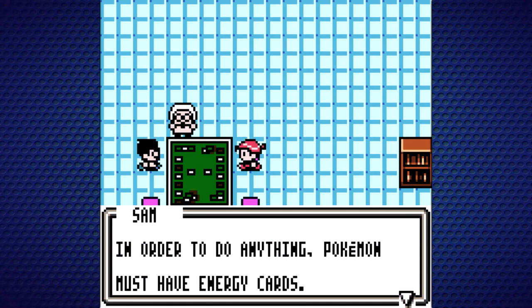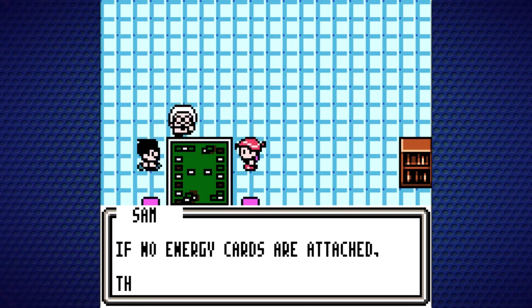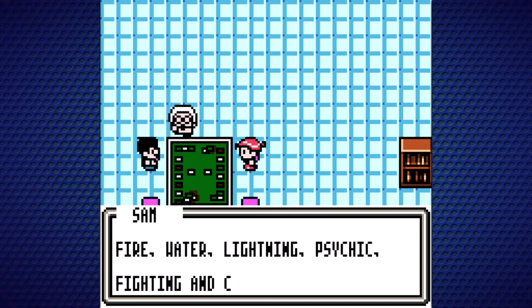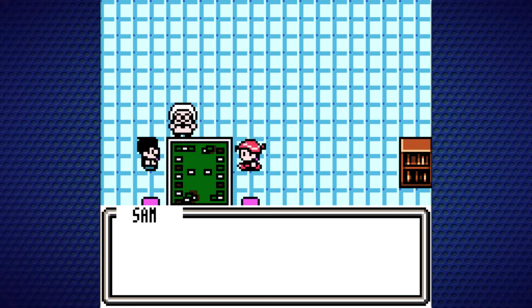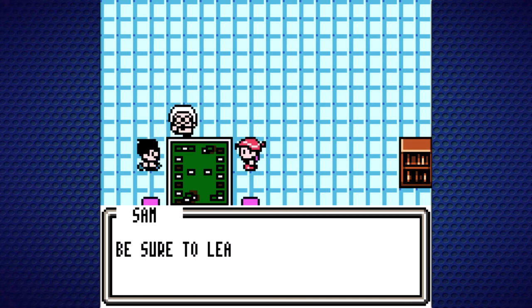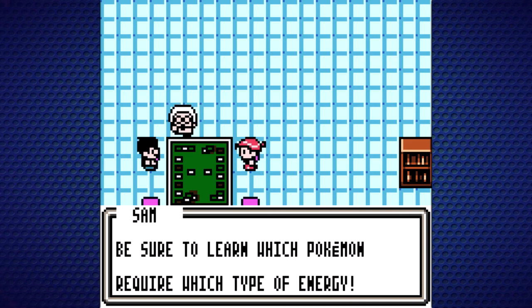Energy: In order to do anything, Pokemon must have Energy Cards. If no Energy Cards are attached, the Pokemon will not be able to attack or retreat. There are seven types of Energy Cards — Grass, Fire, Water, Lightning, Psychic, Fighting, and Colorless — which is different from the actual video game. The type of Energy required depends on the Pokemon. Be sure to learn which Pokemon require which type of Energy.